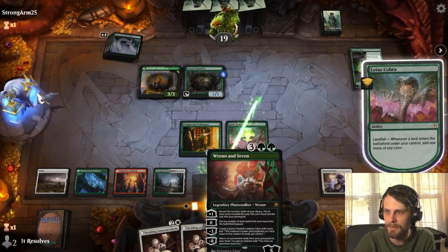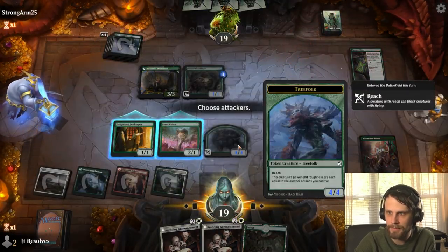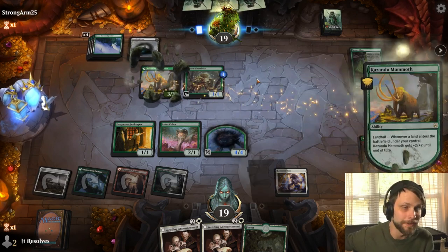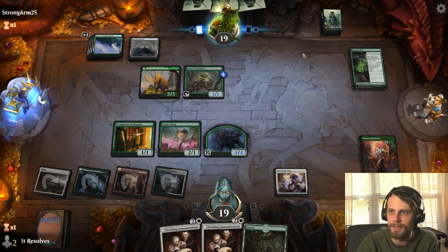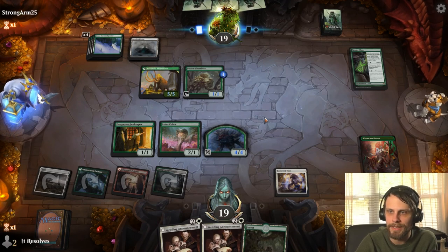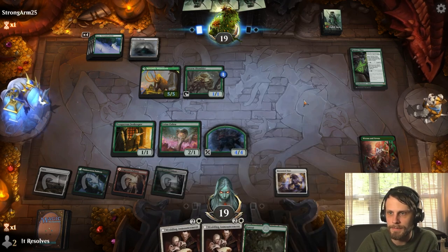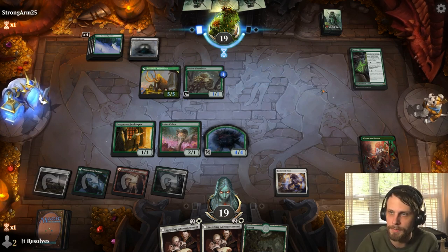Let's go ahead and drop Ren and Seven now and spit out our 4/4. We do gain a life in that process. Prosperous Innkeeper — if that thing sticks around, that incremental life really makes a big difference. Keeping in mind guys, when this video goes up, Faceless Haven will be banned. So you will not see this if you were to try this deck by the time this video goes out. We intentionally did not include any banned cards in our list for that reason. If Lotus Cobra sticks around, we've got double Wedding Announcement coming up — dropping two tokens and gaining us two life, hopefully putting up a pretty big wall for our opponent.